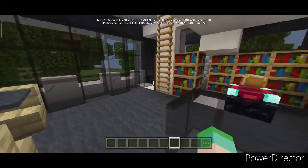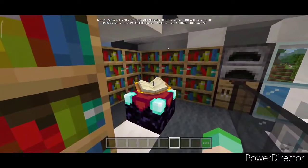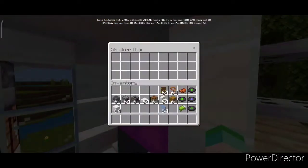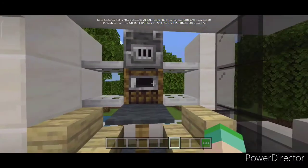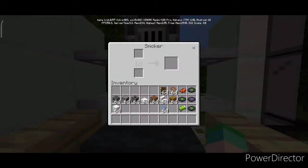After we get into the main hall, as you guys can see, we have an enchantment table, a furnace, a crafting table, and a bunch of storage boxes — pretty useful. We've also got a blast furnace and a smoker for food.